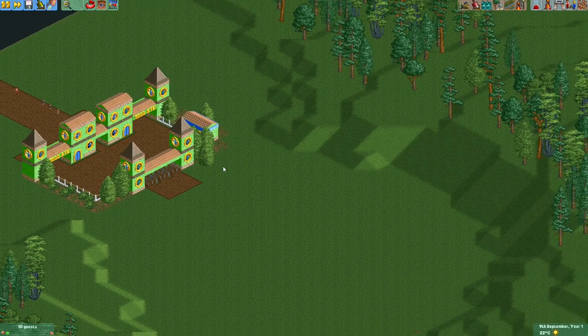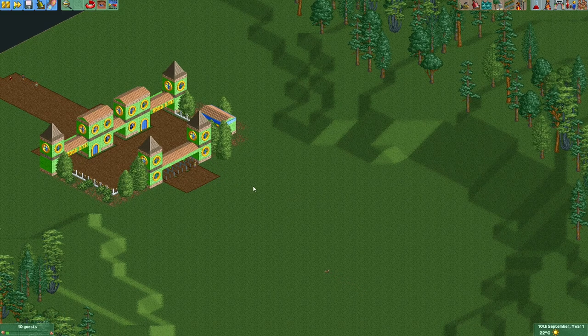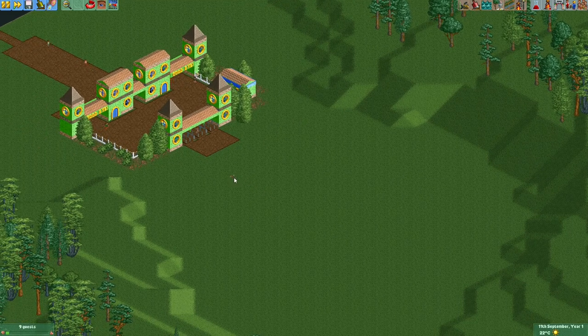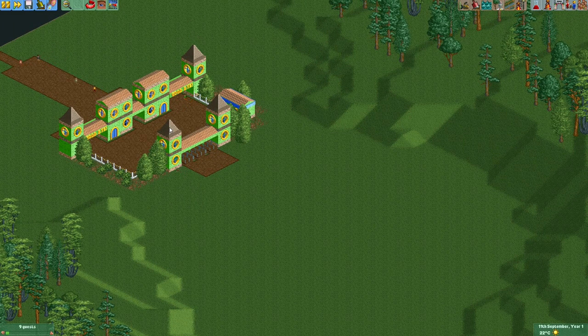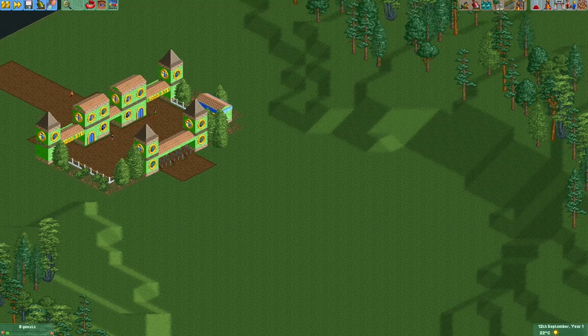Something I definitely want to have in this area is some shops and stalls, because that's something you'll typically find at theme parks. I want some toilets so guests don't have to leave the park, some information kiosks where guests can get a park map right after the entrance, a souvenir shop near the entrance so guests see it when they exit, and maybe some restaurants for food.